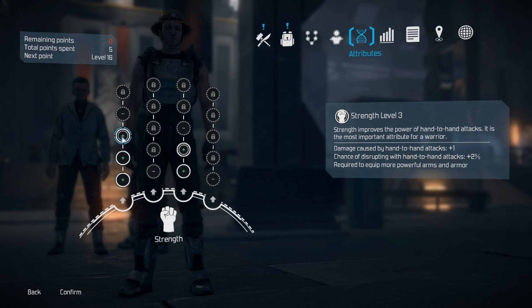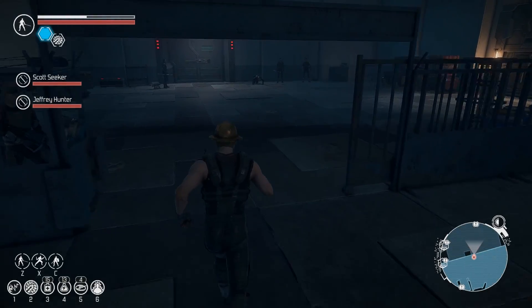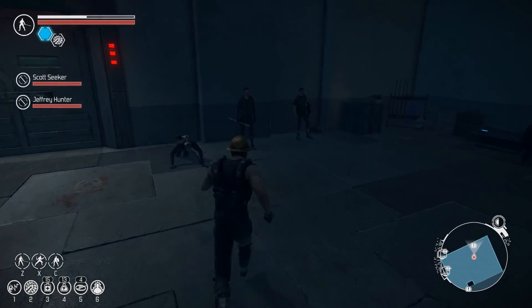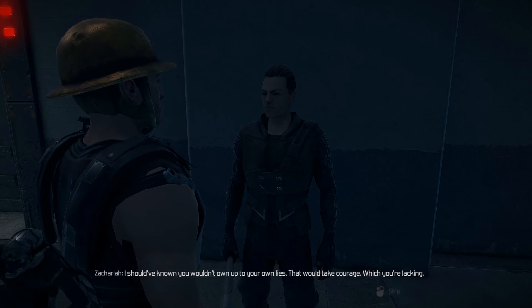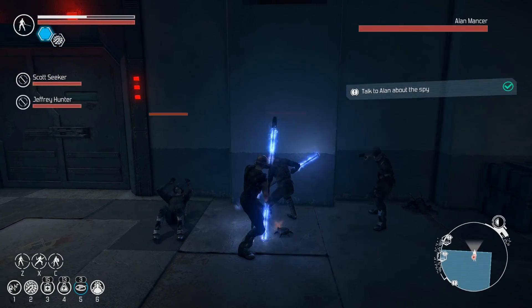My power is level two and my strength is level three. Get close to him and start talking. As soon as you're done talking, set a trap — you should be able to knock down all three enemies. Then move to the side so you don't take damage.